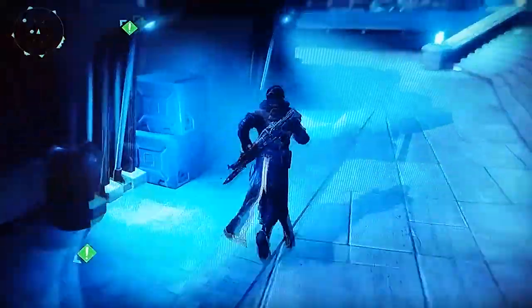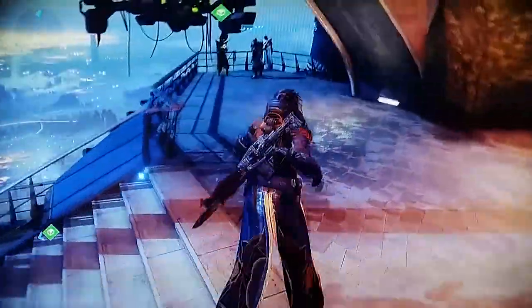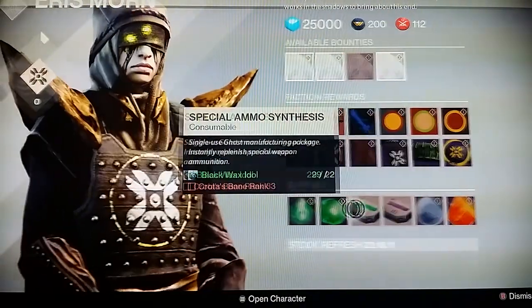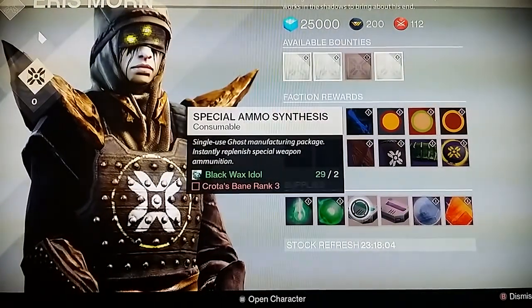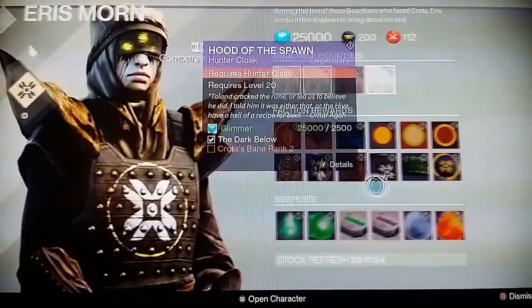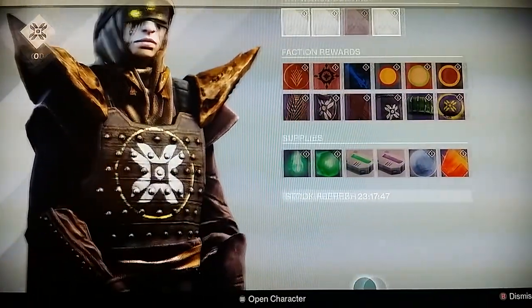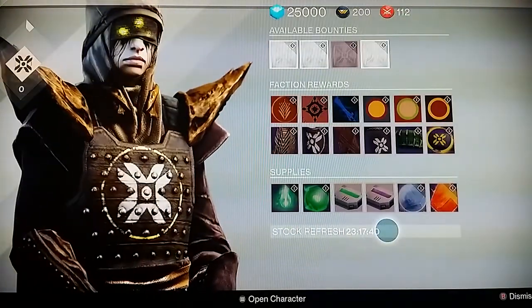Let's look at the materials that Eris is selling for those interested. The supplies she's selling at the bottom — radiant shards and radiant energy — I believe those are used to upgrade the new armors. She does also sell some consumable ammo. What I notice is that she has a stock refresh timer, so she will be switching up her inventory, which is very useful. This character is actually going to be changing her stock the next day.